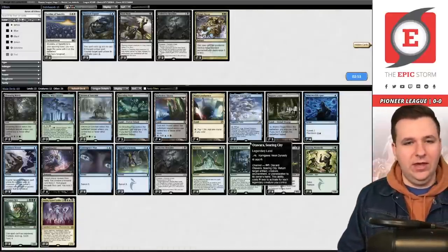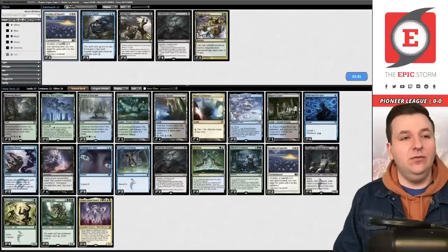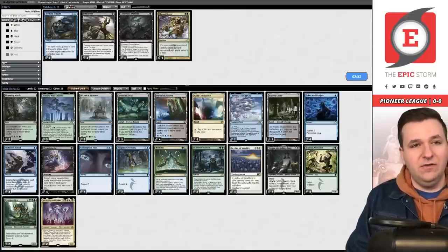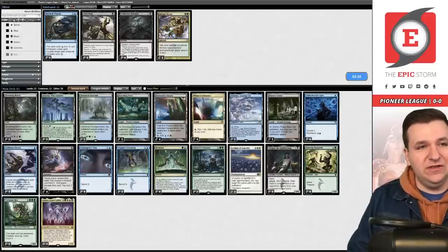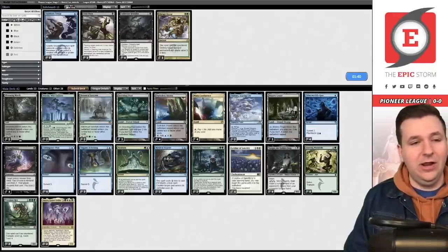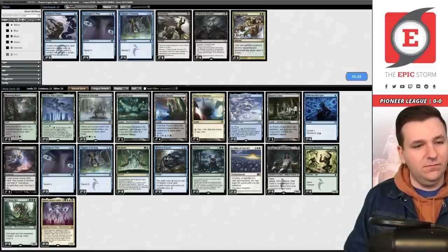Sideboarding for the mirror: Fatal Push doesn't have much value here. Leyline of Sanctity is huge since both sides have Thoughtseize. Collective Brutality isn't super good in the mirror — it doesn't interact with creatures — so we can board that out. Mystical Dispute counters their creatures and costs them more with fewer lands. I think I want Mystical Disputes over Stubborn Denials since they'll try to play around Denial anyway.